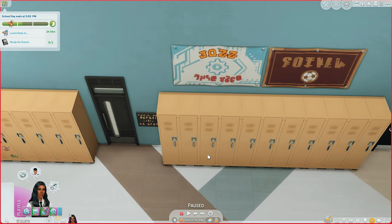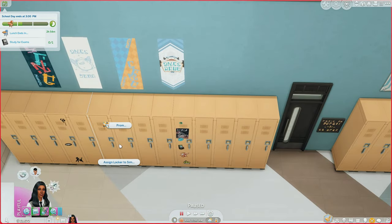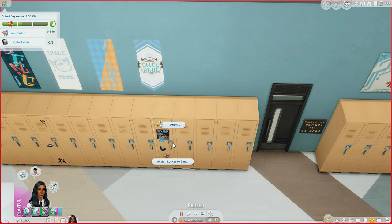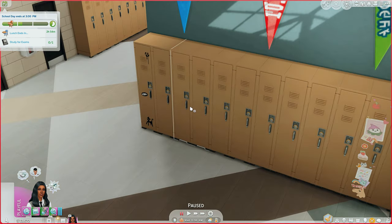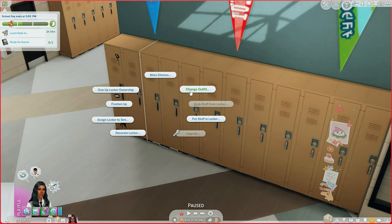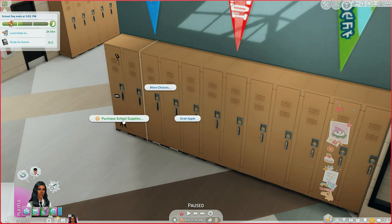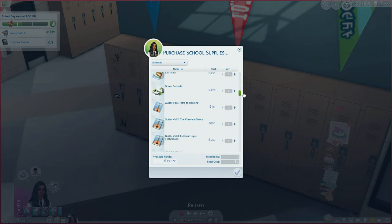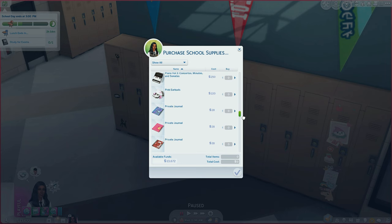Clicking on Camille's locker shows many more options. 'Grab Stuff from Locker' means your locker now has an inventory system. You can also change your outfit, buy school supplies, textbooks, electronics, and sports equipment — a wide variety of purchasable items is now available through the locker.